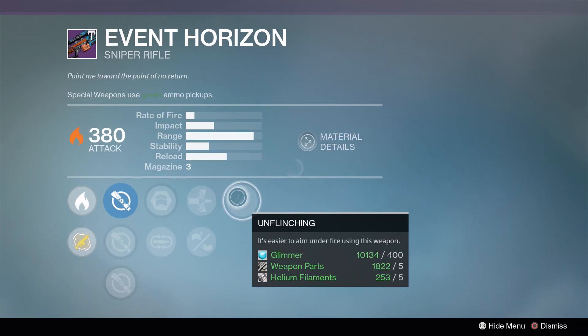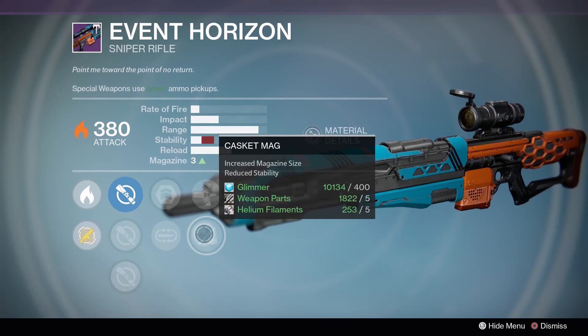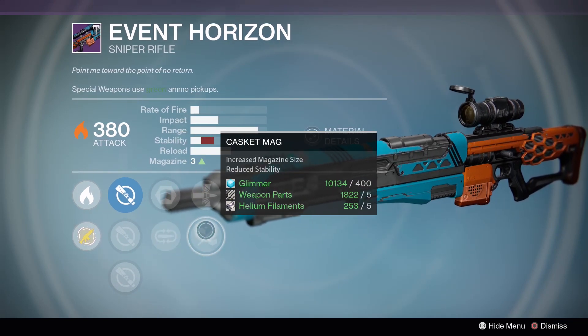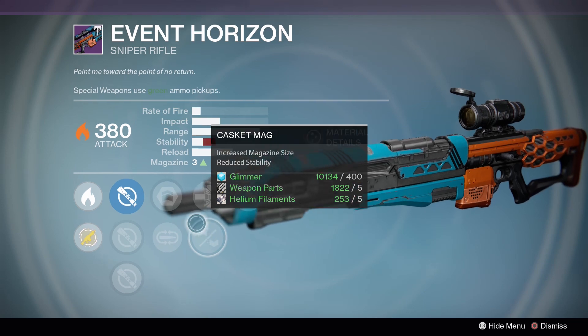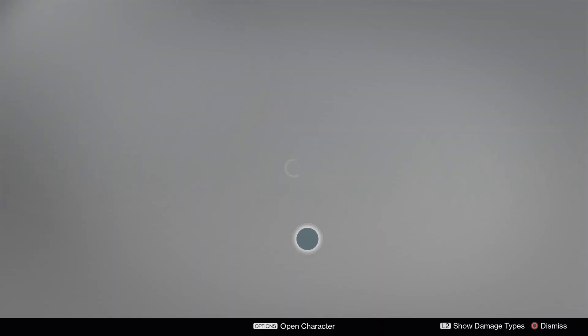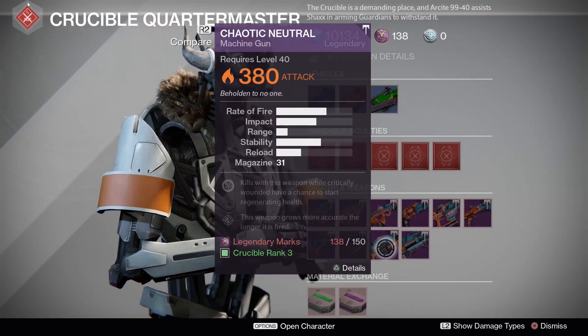We have the Event Horizon: Unflinching, Armor Piercing Rounds, Casket Mag, Army of One, and Mulligan. Casket Mag is really good if you have it paired with something like Triple Tap - otherwise, just don't even bother.